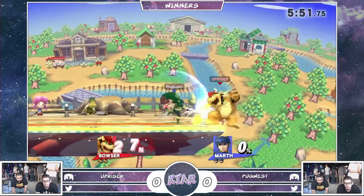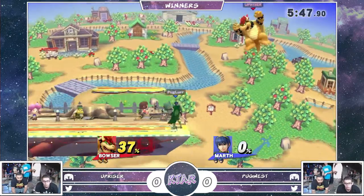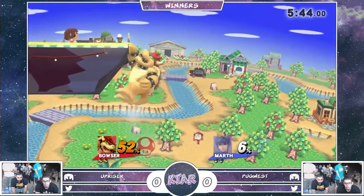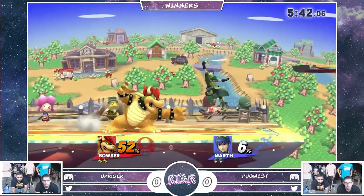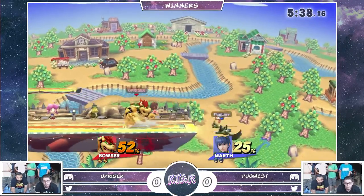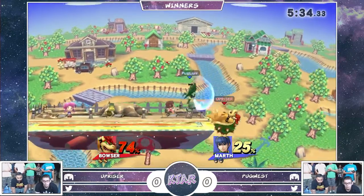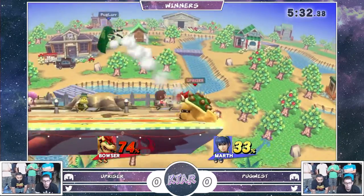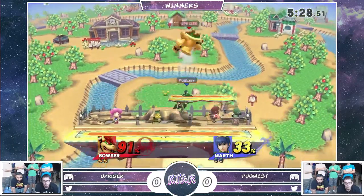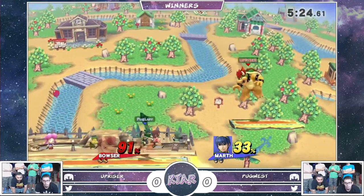Especially against a character like Bowser. I'm looking for Pugwest to really just kind of outrange this Bowser and not really get in his face too often. Because if he does get grabbed, it's too much damage. Trying to do a Zelda install with the down tilt edgeguard to immediate down-air spike. Right now, Upriser's really not looking like he knows how to deal with the spaced Marth. Pugwest going ham — Gentile Blade one into the falling up-air tipper.